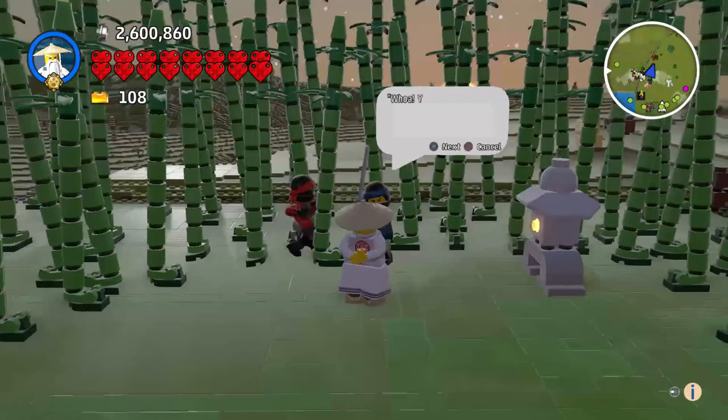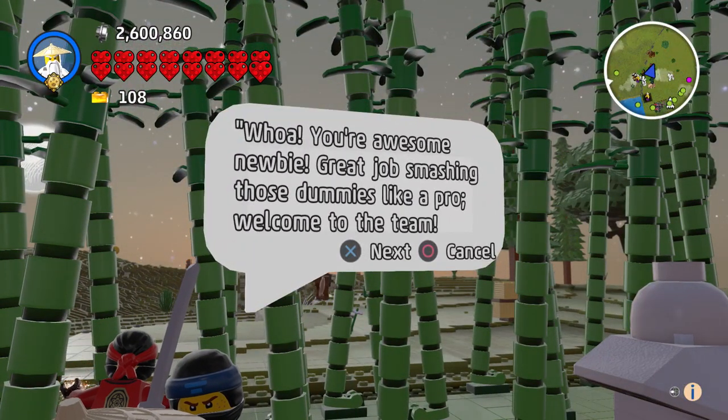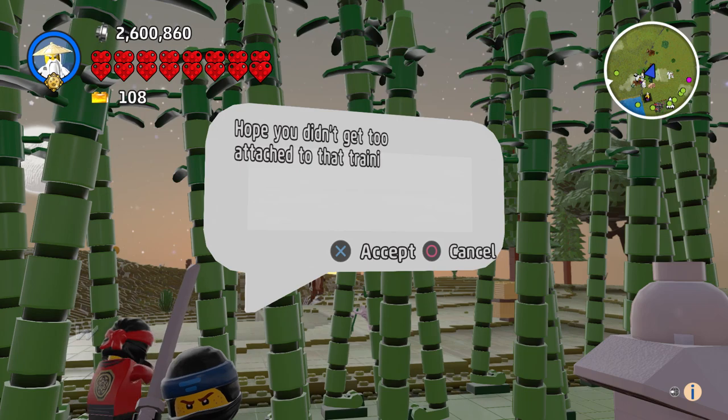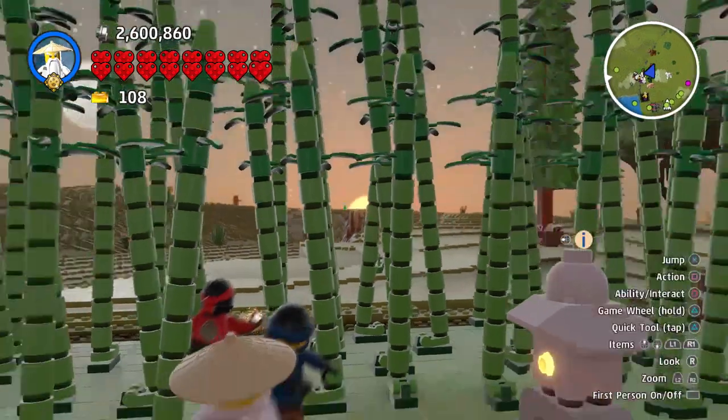A character says: 'Wow, you're awesome newbie. Great job smashing those dummies like a pro. Welcome to the team. You've got the moves, you just need a decent weapon now. Hope you didn't get too attached to that training sword, because I've got something much more suited to a ninja of your skills — a ninja sword.'